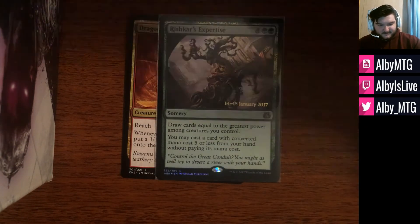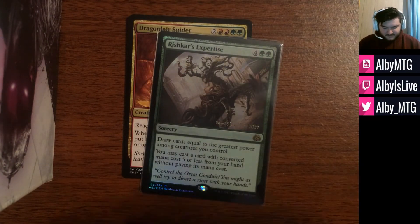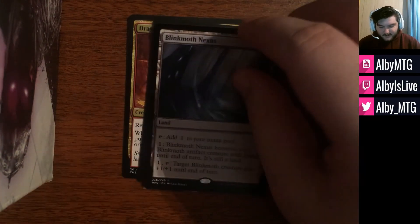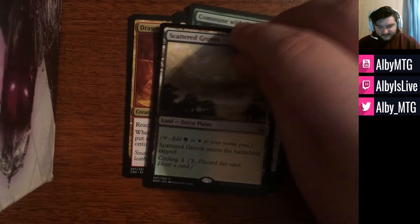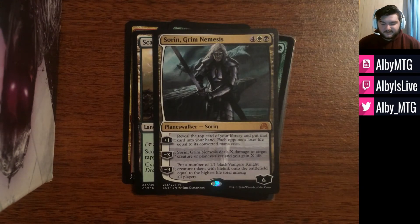So these have been the seven cards I'm sending out: Dragon Lair Spider, Rishkar's Expertise, Skyline Despot, Blinkmoth Nexus, Commune with the Gods, Scattered Groves, and finally Sorin Grim Nemesis. All of these will be getting a new home here very soon, and we'll go ahead and talk about the financial aspects of things right now.